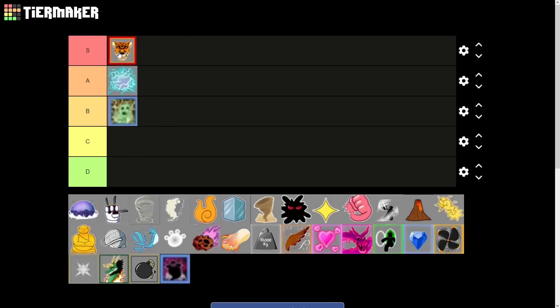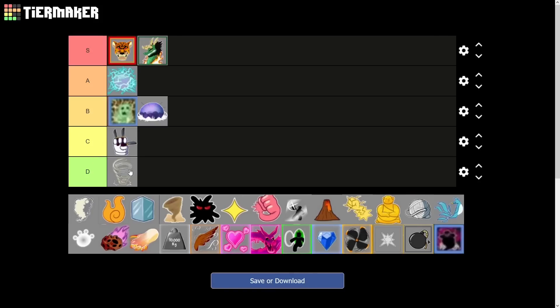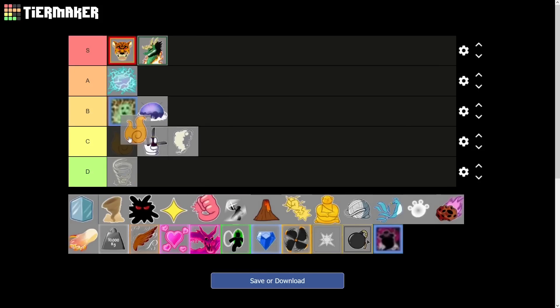Dragon is slightly better than leopard for PVP — dragon is better for PVP and maybe bosses, while leopard is better for grinding. I think leopard is the better overall fruit though. Cake fruit — I don't really know much about that one. Chop fruit gets C tier — it did get that new flying ability which is nice. Spring, even with the emperor buff, still isn't that great. Smoke got the smoke bomb and a little revamp, which I like. Flame is alright but not the greatest — I'd say C tier.